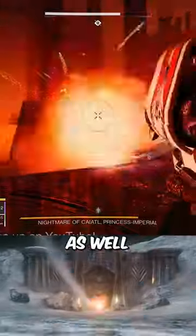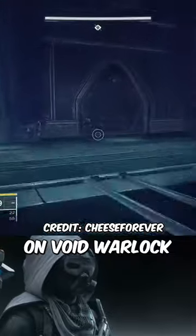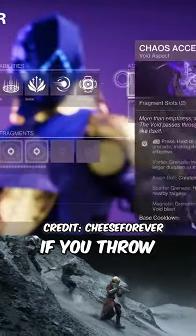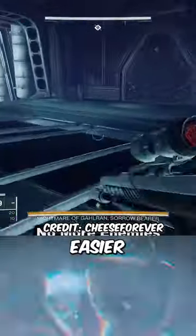There's also a glitch in Duality you can take advantage of to make farming easier. On Void Warlock, you can charge up a magnetic grenade and throw it at doors — it will permanently close the doors, meaning adds will no longer spawn from them, making the encounter significantly easier.